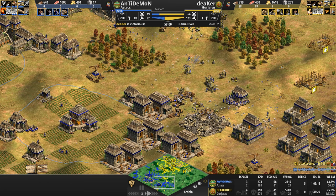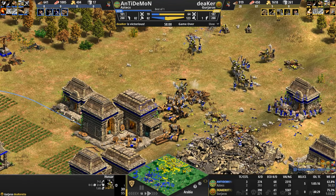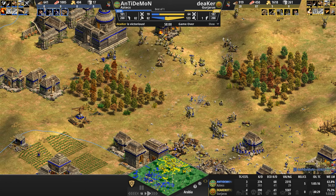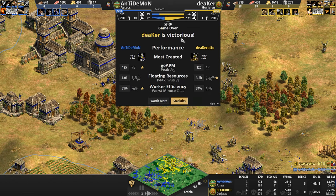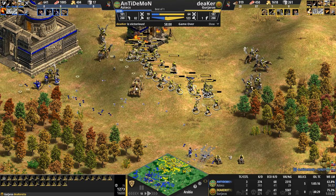Just a couple of unfortunate blunders — or at least the onager shot definitely was a blunder. But the reveal by the Hussars of those onagers was a brilliant move by Deeker. Let's look at the stats: 115 eagles versus 133 Hussars. APM is not really taxing on the players — I would call this a more relaxed game, although there was fantastic micro of these Chakrams: 75 kills for this group. This is almost exactly the same kill count as Mr. Yo's Mayan plumed archer video from yesterday.